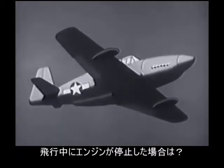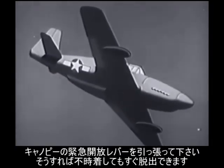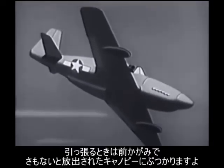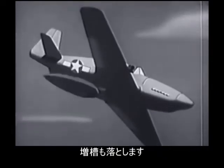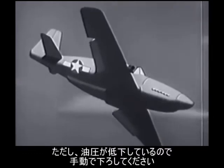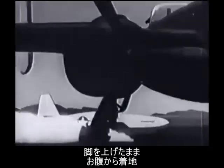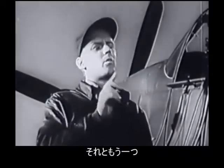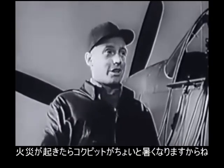Tell me, what about engine failure during flight? Engine failure during flight: pull the emergency release handle of the cockpit enclosure so you won't be trapped inside in case it jams on landing. Lean forward when you do, because the hatch might clip you on the head. Drop your external fuel tanks. And if there's time, lower the flaps. But remember, you've got to do it by hand, because your hydraulic pressure is gone. Keep your landing gear retracted and land on the belly of the ship. It's no tea party, but you shouldn't have too much trouble. One more thing: get away from the ship as quickly as possible, because the cockpit can get a little warm in case a fire starts.